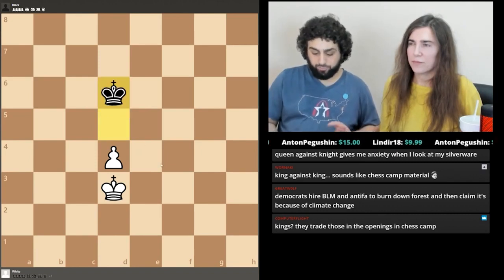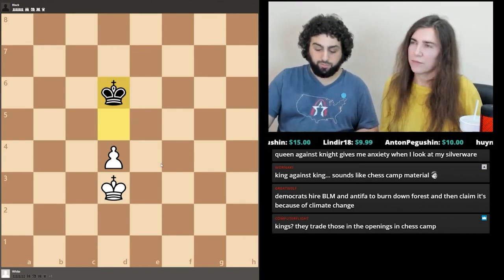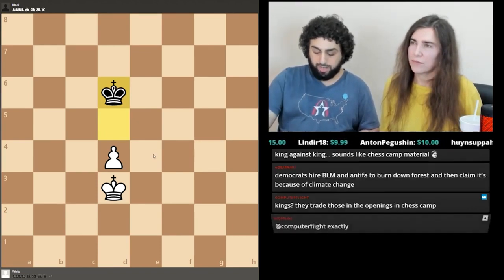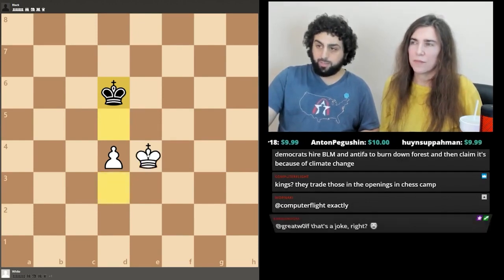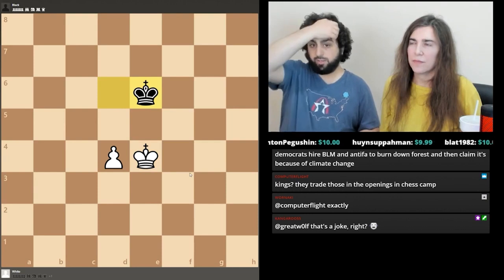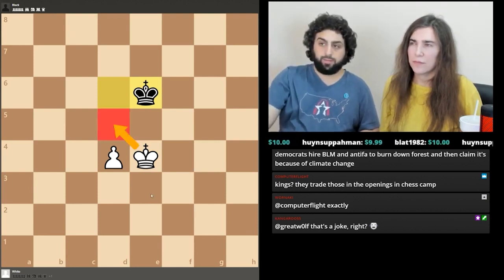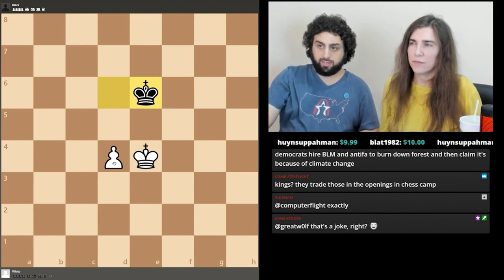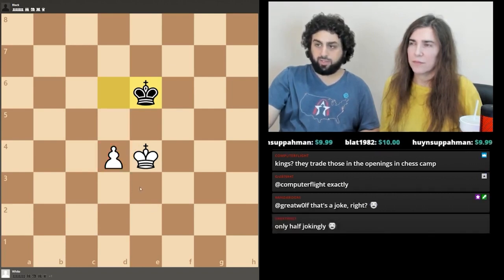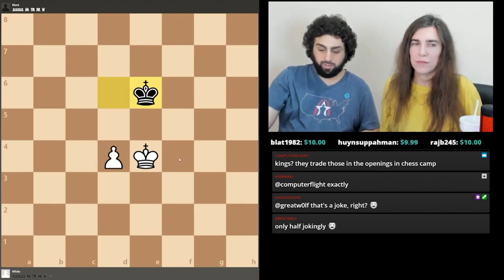When the king steps up, black gets opposition by playing king e6, and this is what stops white from stepping in front of his own pawn. Even if it were black's turn and black went here, it's a draw. Don't let the king in front of his own pawn unless you have no choice. Retreating doesn't do anything because you'll just step back in front, so you might as well make progress.